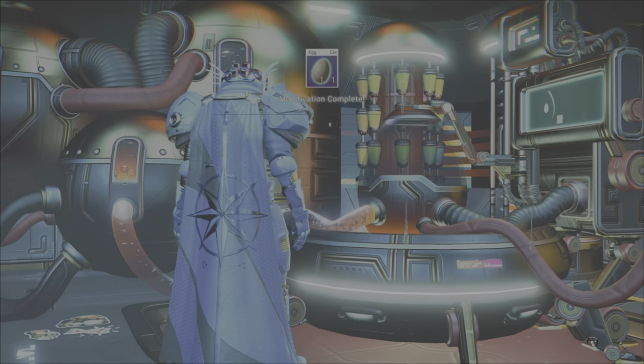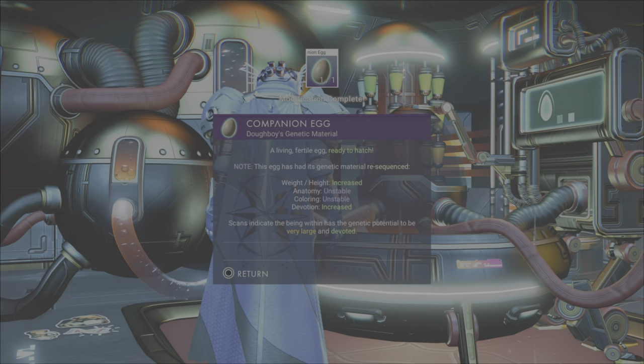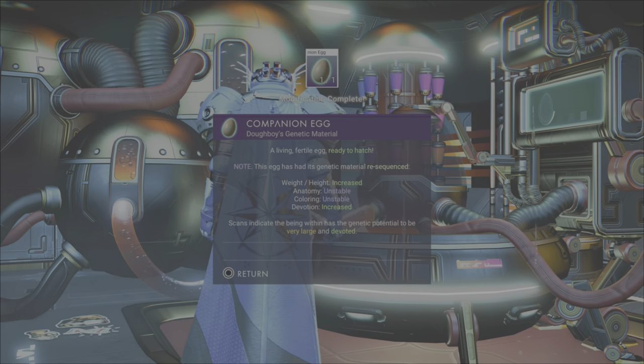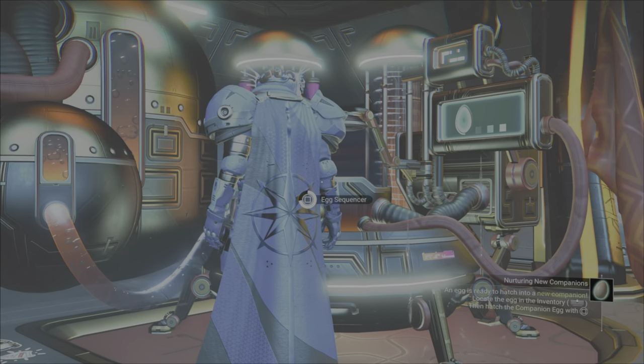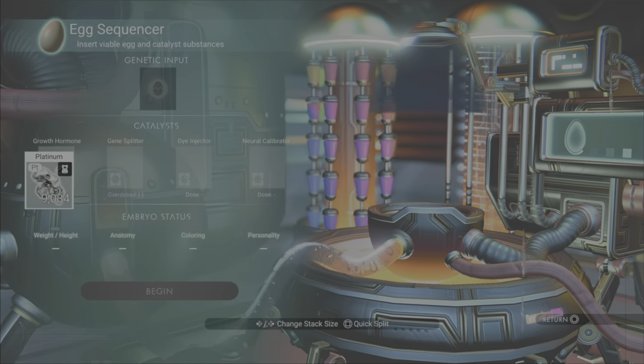So it's being sequenced. Height and weight were increased, the devotion was increased — it has the genetic potential to be very large and devoted. That sounds great — can we do more? Why yes we can.